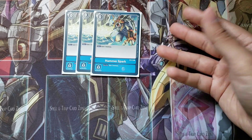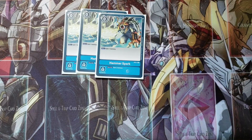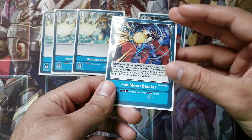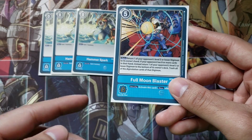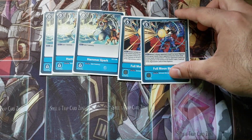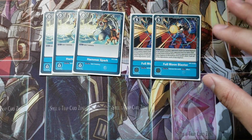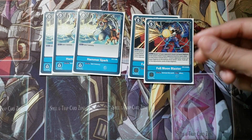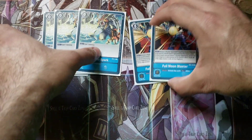For option cards, I'm playing three copies of Hammer Spark — not much to say, it's a staple in basically every blue deck with a fantastic effect and great security trigger. I'm also playing two copies of Full Moon Blaster, which I think is a little underrated. It lets you return one of your opponent's level five or lower Digimon to hand for five cost. If your opponent has eight or more cards in hand you can return it to the bottom of the deck instead — kind of like a mini Absolute Blast. The security effect just activates the main card effect, which is really nice.